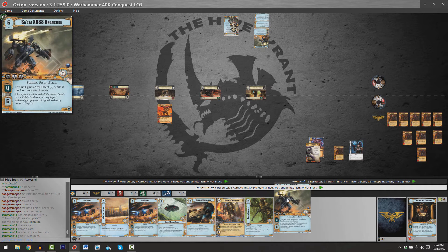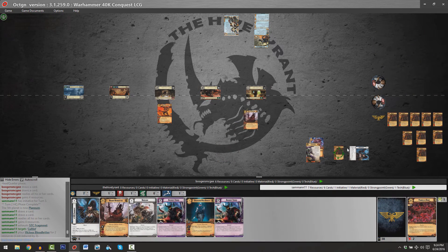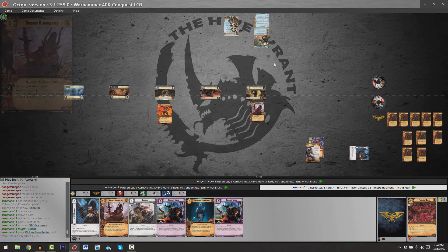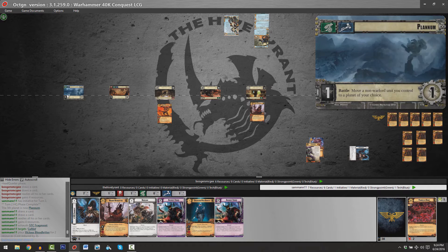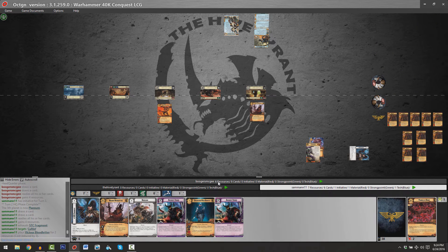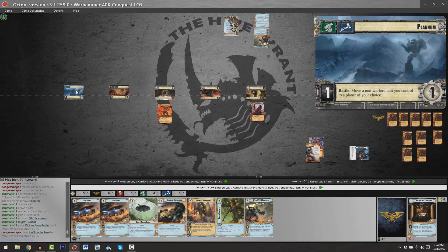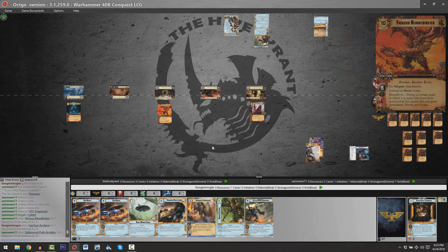We're about to go into an HQ phase: four resources and two cards for each player. Looks like another expensive elite that Shadowsun can barely afford to play, with the option of Saylum Enclave into Firedrake Terminators. Sam wisely uses his STC Fragment to decrease the cost of this elite by three prior to it potentially being destroyed by Missile Pod. Our new fifth planet is going to be Planum, which allows you to move a non-Warlord unit — which could be really important for Sam to shift his Frenzied Bloodthirster around. However, since it's the fifth planet, he can't harass Shadowsun by moving a unit upstream.